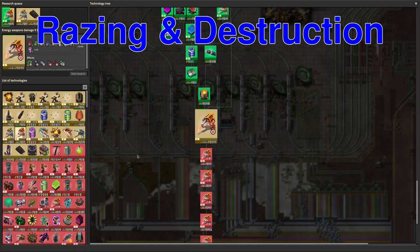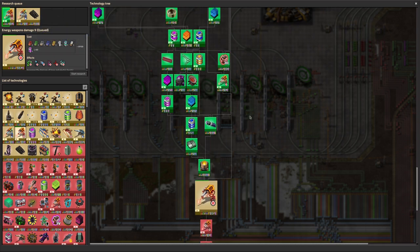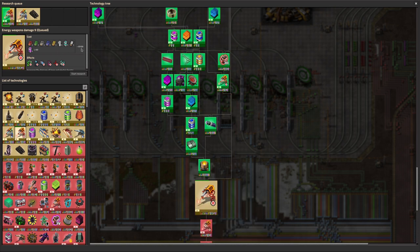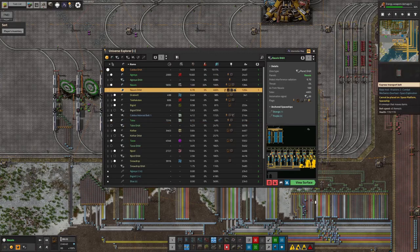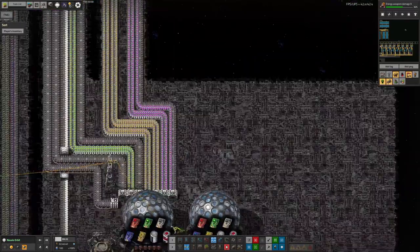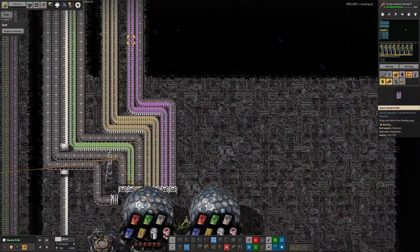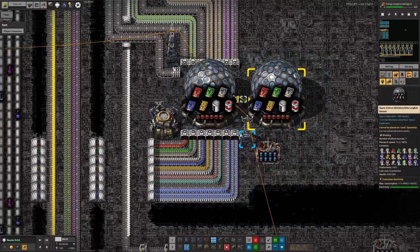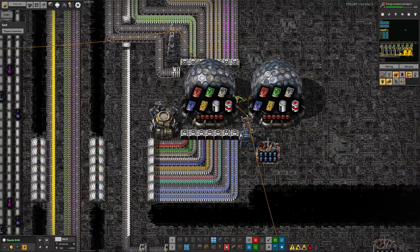Now for a quick look at research — not much has happened recently because we've been doing big researches. We managed to get energy weapon damage 8 finished and we're now working on energy weapon damage 9, which takes 8,100 science packs including energy threes, so it's not too surprising it's taking a while. When we get that done it will give us more damage for all of our lasers — all the way around the outside edge of the base and the ones we've got in our pockets — so it's very much worth having. Up in Norbit, we do have all three energy science packs along here, everything seems to be full, and we're researching away quite merrily with our two labs.